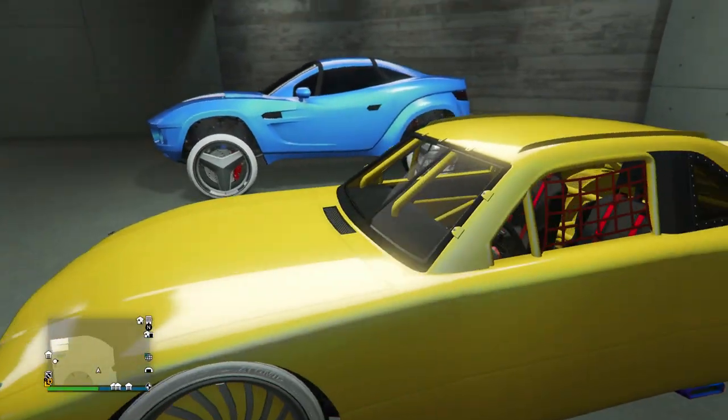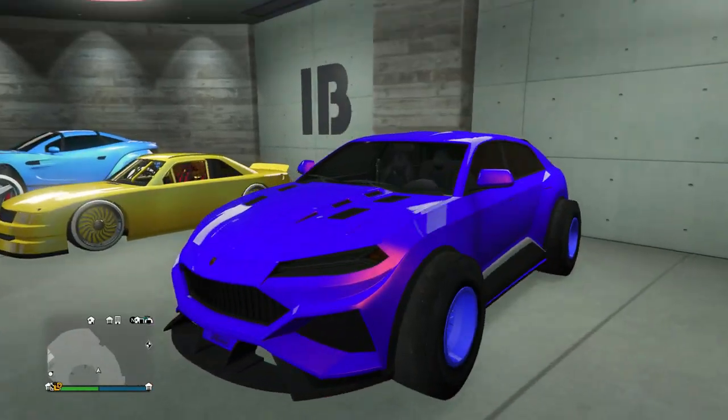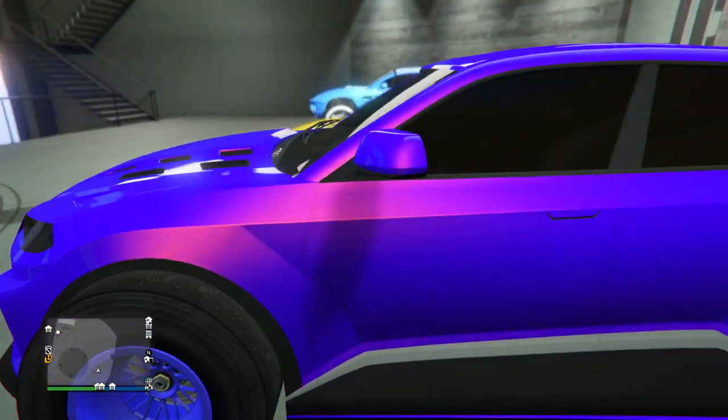Next one's going to be the Hot Ring Sabre with this secret gold design on it — just the secret gold paint job, the secret gold on the wheels. Pretty much an all secret gold NASCAR right there.